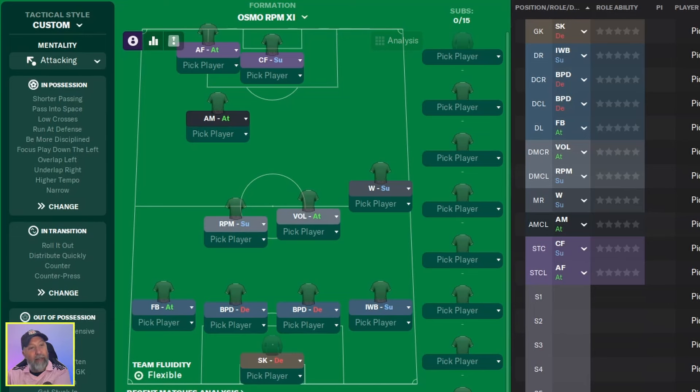You've got everything shifted off to the left side with the midfield kind of shifted off to the right. The one thing I don't like about the website I'm getting these tactics from is there's usually not a lot of description. This one basically says it's the same as the Osmo RPM 2 except with a couple of different instructions added.